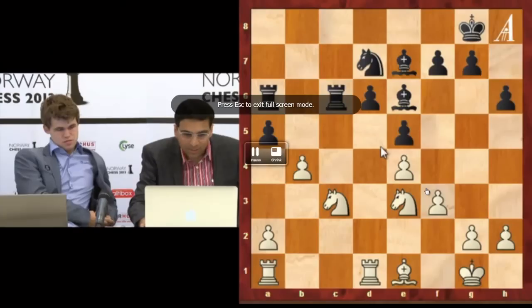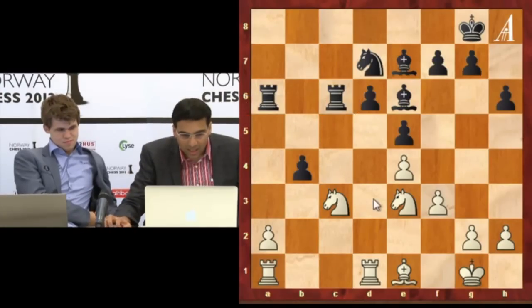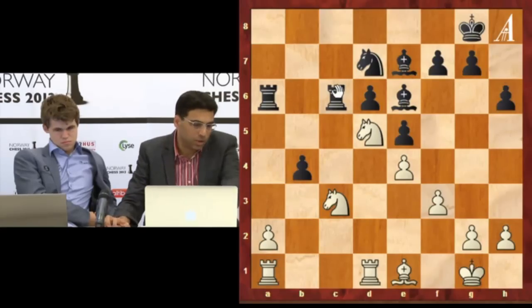At least then you can sacrifice the exchange and leave on. I think the problem here is this, and then bc3, knight e7c6, and this pawn should probably drop.